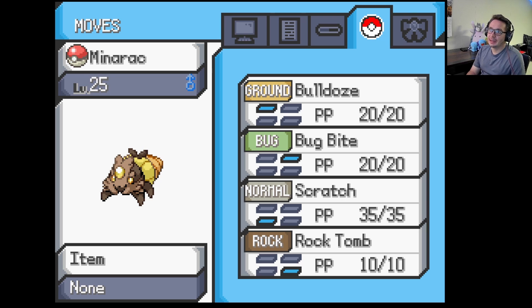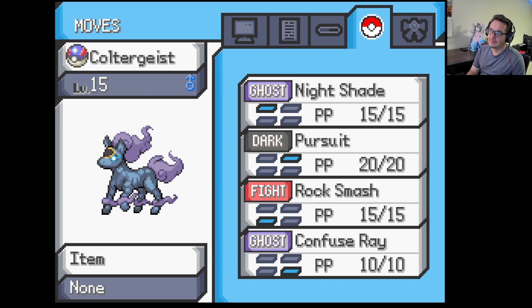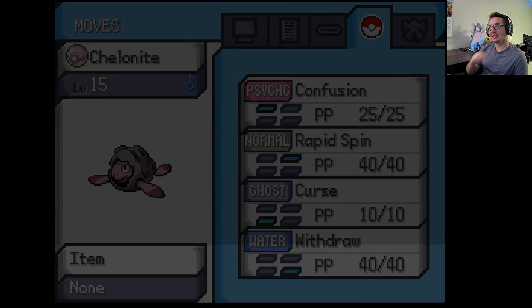Up next we got Capybara, one of my favorite mons right now on the team, with Hyper Fang, Rollout, Bite, and Yawn. And then the second newest member to our team, recently, Coltergeist, level 15, with Nightshade, Pursuit, Rock Smash, and Confuse Ray. And last but not least, the actual newest member to our team — Shell-a-Knight, level 15, with Confusion, Rapid Spin, Curse, and Withdraw.